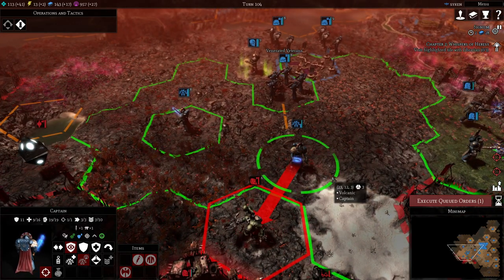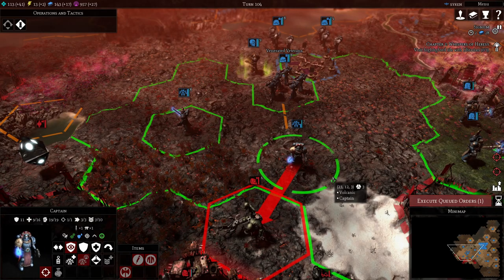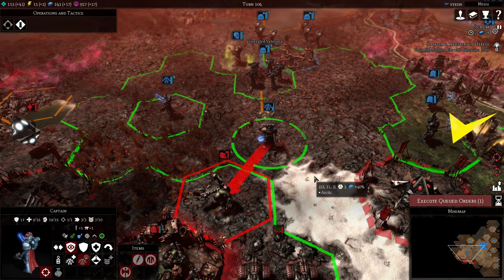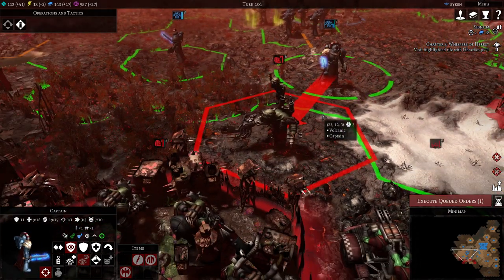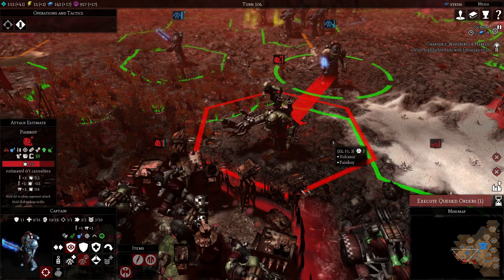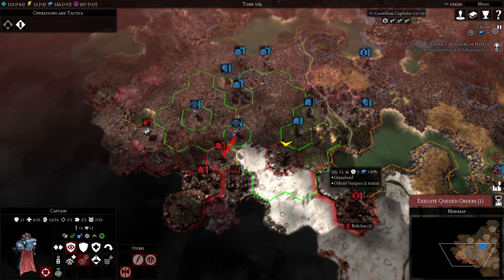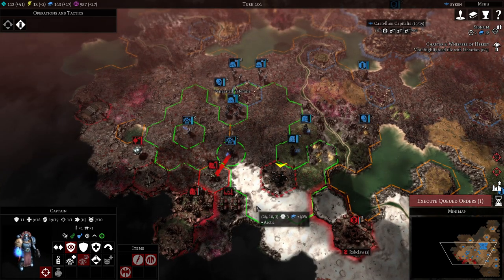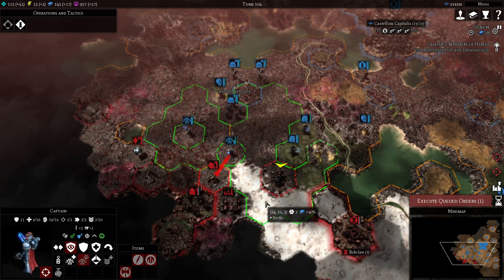Hello and welcome back to another episode of Gladius: Relics of War, Warhammer 40K. My name is Saiken and today we're going to join the battle of the Emperor's Chosen when they are trying to defeat the Orcs — a strong and definitely superior force in terms of numbers. But the Emperor never shied away from a conflict. Let's directly join in.